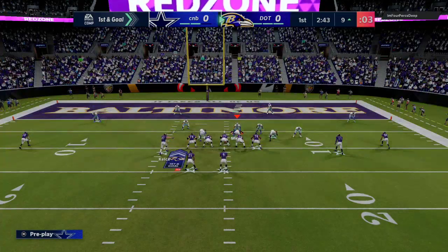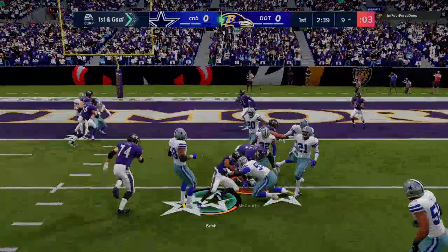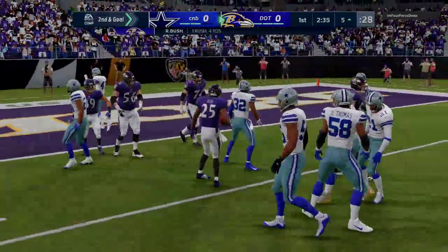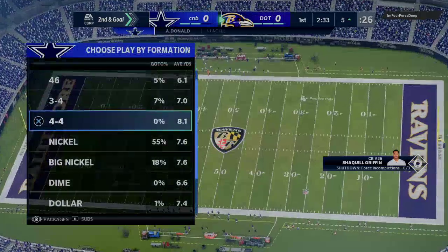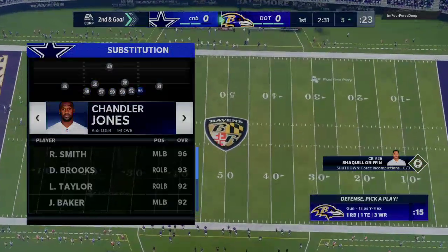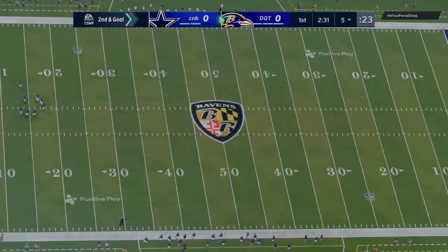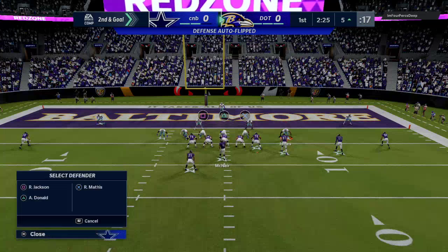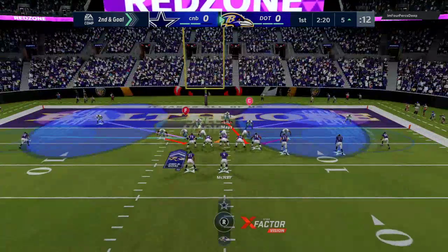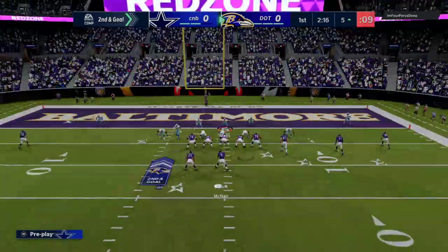It's first and goal from the nine and he does go to inside zone. I've got Aaron Donald — Aaron Donald's a beast. All of my outside rushers in this defense have at least 90 plus power moves and 90 plus finesse moves both, and I feel like stacking that does help a little bit.